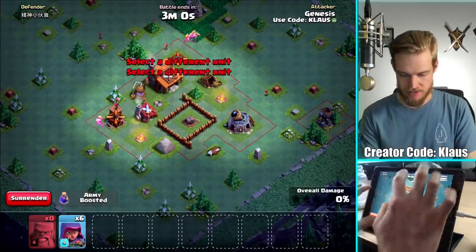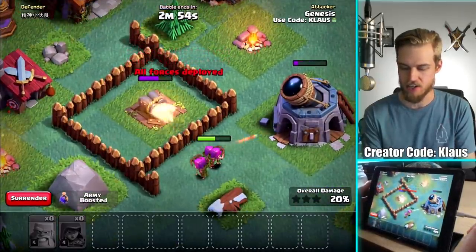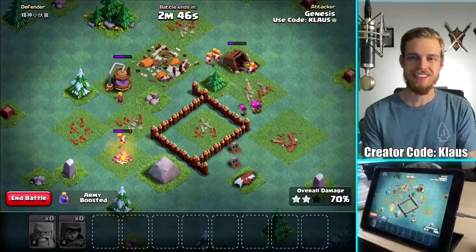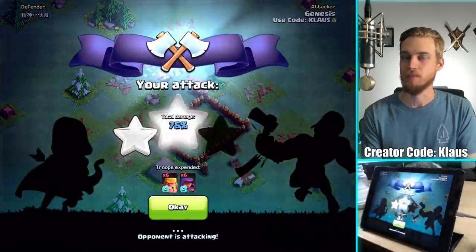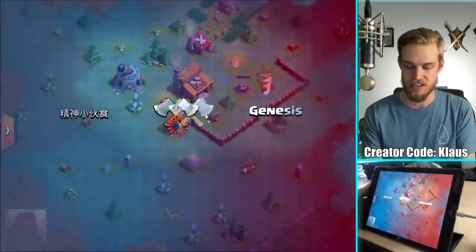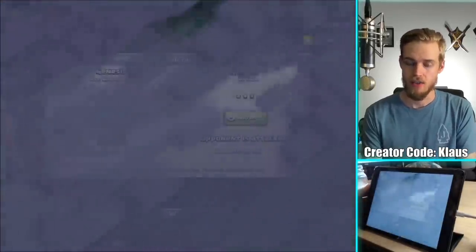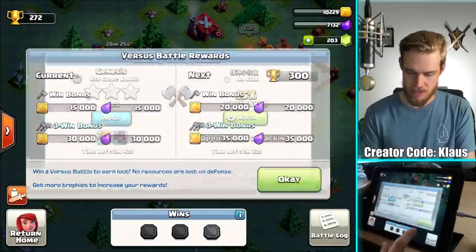Let's do something like this, and then my archers will work on the double cannon - but you guys decided to go for the Star Laboratory instead. I think I'll still three-star. It's just a question of whether I'll be able to do it quickly. That stupid push trap really ruined me there. Let's get the archers on the Archer Tower. Archer Tower goes down - so we should now three-star once again. I forgot about the corner building, so they did to me what I do to them. But it worked out. I three-starred it with two minutes and 42 seconds left - literally three-starred in 18 seconds.